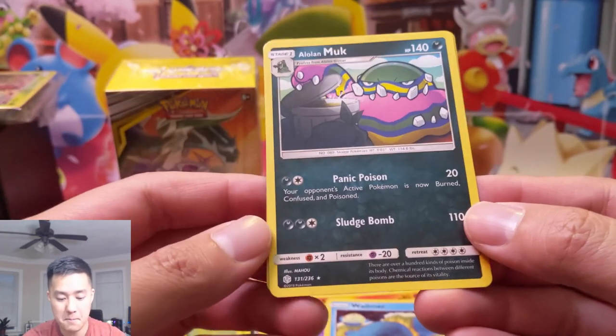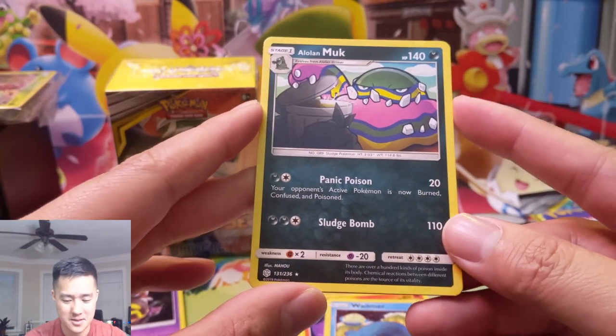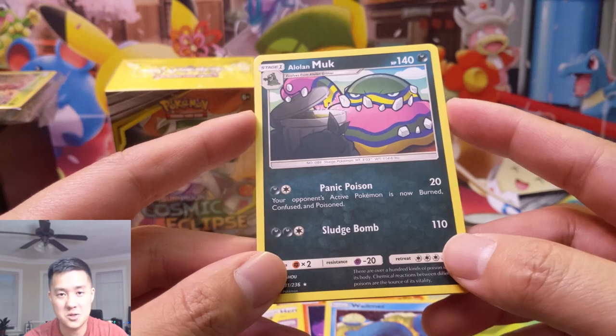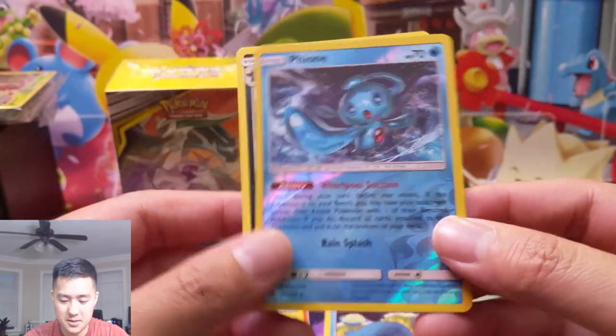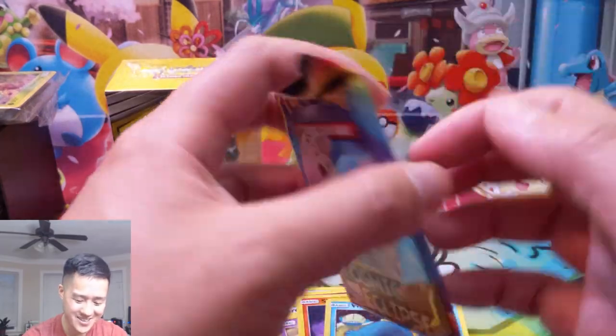Dark type this time: Panic Poison — your opponent's active Pokémon is now burned, confused, and poisoned. I feel like they're doing this more with the Grass type too, just stacking all the effects. It's just one switch away from doing 20 damage. And then Sludge Bomb for 110. Burned, confused, and poisoned — oh man. Wait, we already saw this, it's like — wait a minute, we got another one.